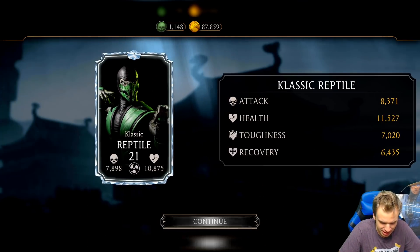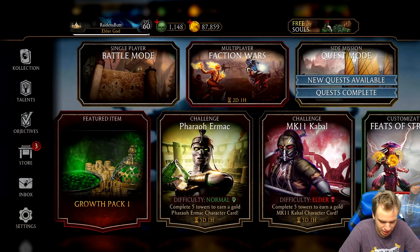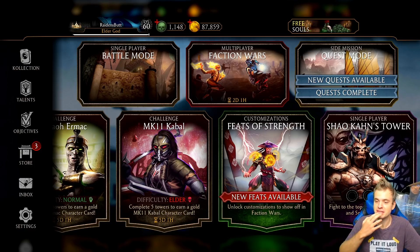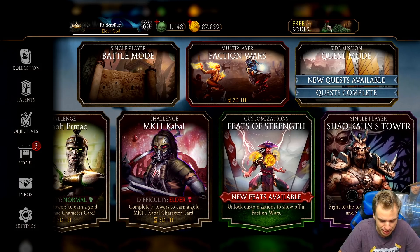My goodness, my Classic Reptile is now stronger. Probably need to level him up more. After you're done with this, he disappears forever — well, at least it feels like forever, because it takes at least a few months for him to come back. So it's fine. Let's go test him out.